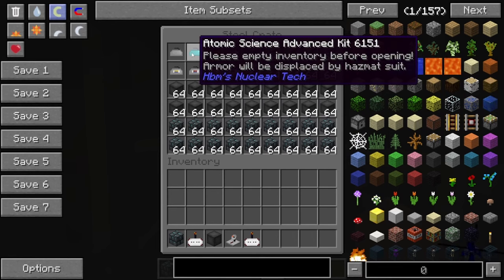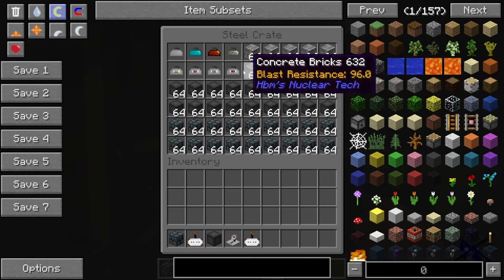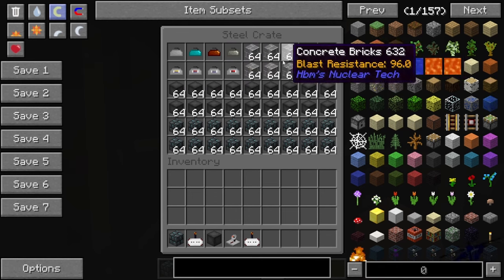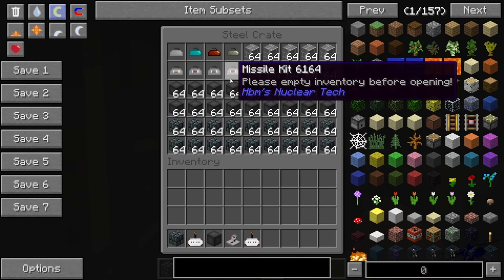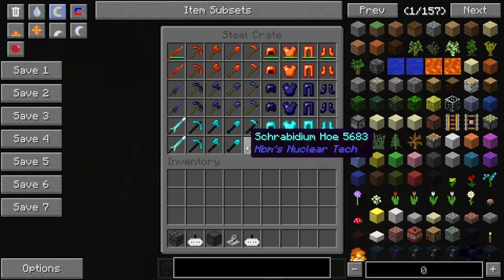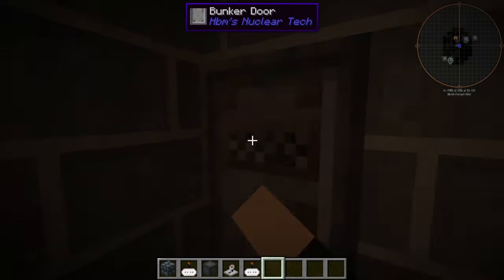Over here we have our atomic science starter kit, our atomic science advanced starter kit, and our atomic science kit for commercial uses. I've never found one of these anywhere outside of creative mode, so these must be pretty rare. And then we have our electronics engineer kit for repairing anything that needs fixing. We have concrete bricks, reinforced newcrete, reinforced CMB bricks, a high-performance missile kit, and our various hazmat kits. Pretty nice. We also have absolutely absurd Rabium stuff here, and CMB stuff as well.